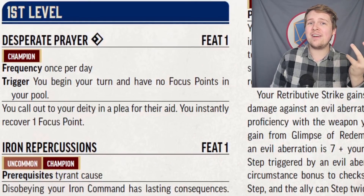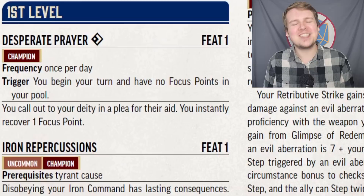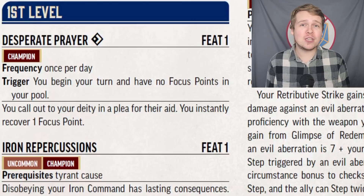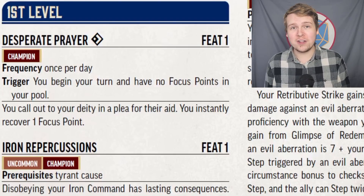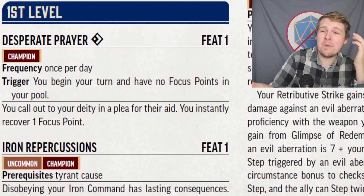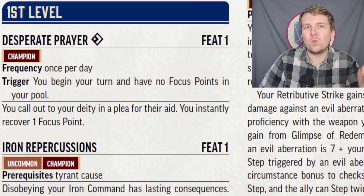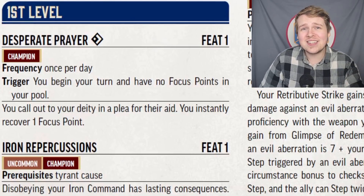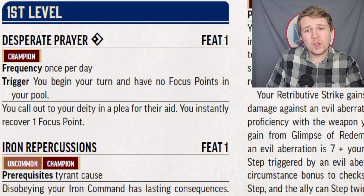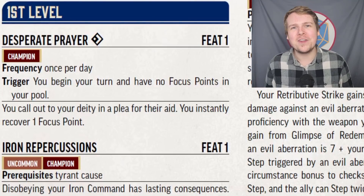In the APG, we have a feat that really shouldn't exist — Desperate Prayer. As a free action, once per day, if you have zero focus points, you gain a focus point. Or, you could have just made it so Deity's Domain gives us a second focus point. I'm sure this must have been their way of making up for that. But all this would do for you at level 1 is let you cast Lay on Hands a second time in one combat — an extra 6 points of healing and AC bump for one round. I like that it's a free action, and this will be useful no matter what level you are. It's not a bad feat, but why not just let us get a second focus point in our pool?